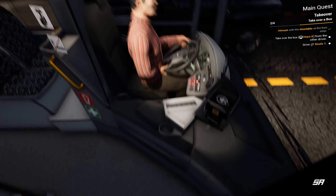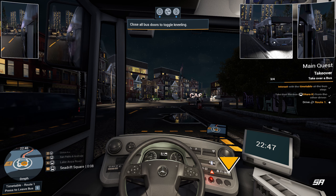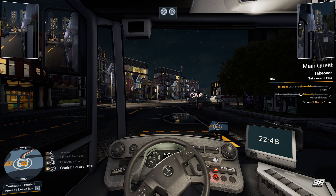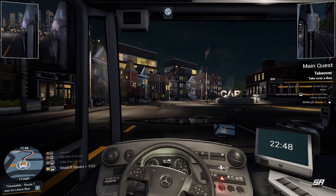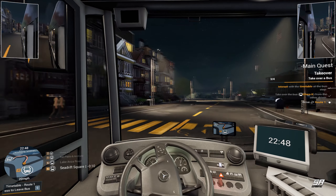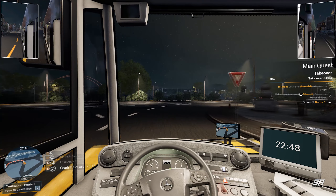So, the next bus is zero minutes — it's potentially just behind us. Let's leave this one here. We'll give this bus to someone else and pick up the Citaro, then finish its route. Press and hold C — there we go — that will give that bus to someone else. A man's appeared and people are getting off — maybe they don't like him! He'll shut the doors, that bus will disappear, and then yes, we have to get into the Citaro and complete route one.